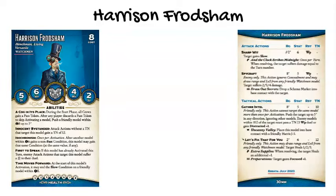Harrison Fraudsham is the henchman who leads this crew. As a henchman, he is the only one of the Watchmen eligible to use Soulstones. He has the unique A Cog In Its Place ability, which gives both crews a pass token during the start phase of each turn. Whenever either crew discards a pass token to skip activating a model, Harrison can push a member of his crew within eight inches of himself up to two inches. Since this is an aura, Harrison could also be the one pushed. The tricky part will be remembering to use this whenever you or your opponent skips an activation.